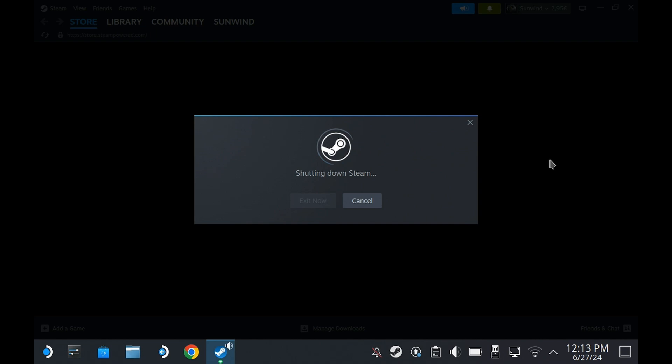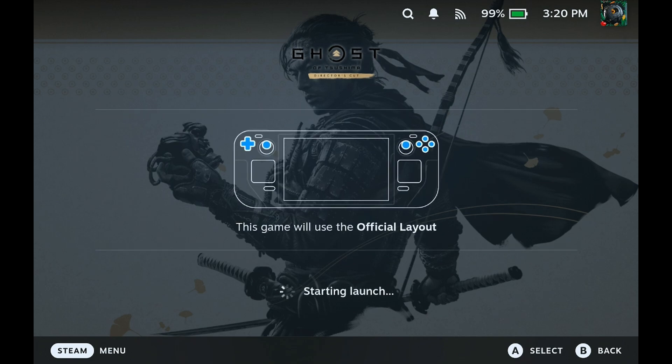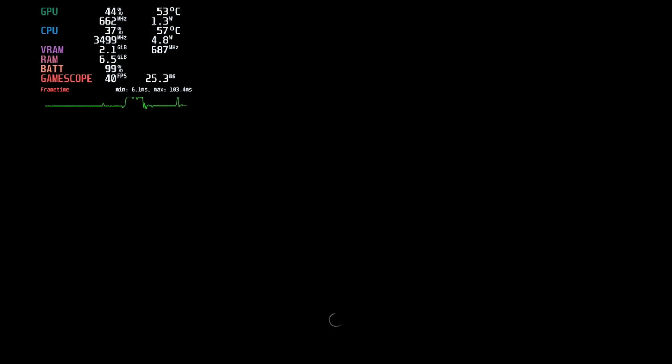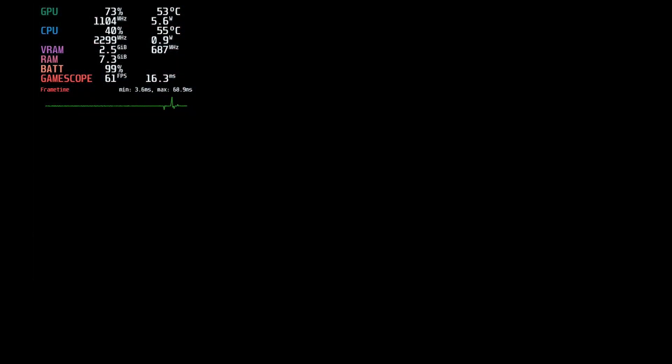Let's go back to gaming mode and test it out. I've set it to record on demand. One important note: if you previously had Decky Recorder installed and then updated to this beta channel, when you try to start a recording you'll get a black screen and it will only record audio. This happens because Decky Recorder interferes even after updating. You have to remove Decky Recorder first, then update the beta channel, and then recording will work without issues.